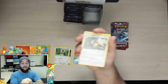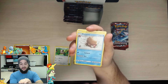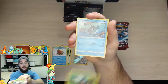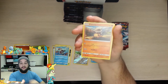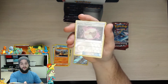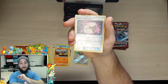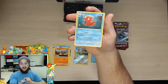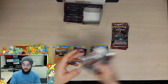We got a fighting energy, a Diggersby, a Piloswine, an Alolan Graveler, a Carbuncle, a Phoebe's Salandit, a Cubone, a Weedle, Psychic Memory, a reverse holo, and the rare is Articuno - regular Articuno. Alright, next pack!